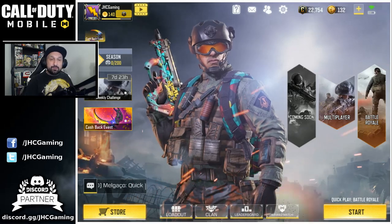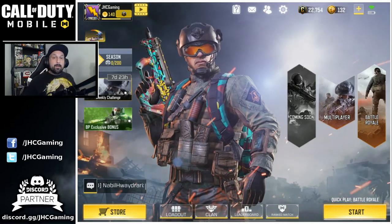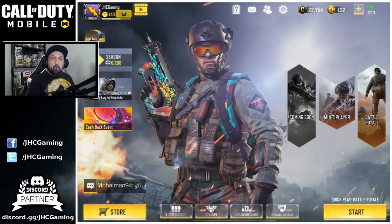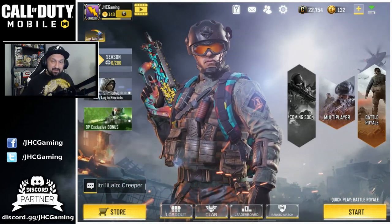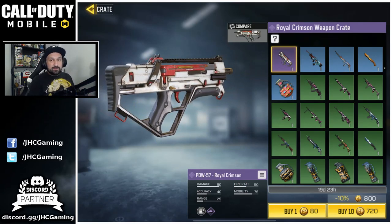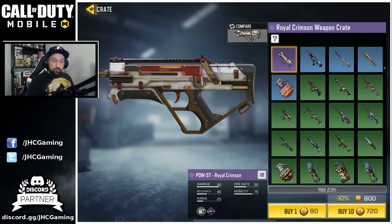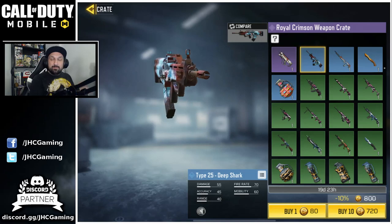So far, all the knives have different models. They just added a Karambit for the global release. But also, we have a huge crate opening video. I've been saving more crates in my inventory, and I will go in the shop and buy even more. Yesterday, they added the Royal Crimson crates in the game. I will open a bunch of these. If we get lucky, we can get the Royal Crimson PDW.